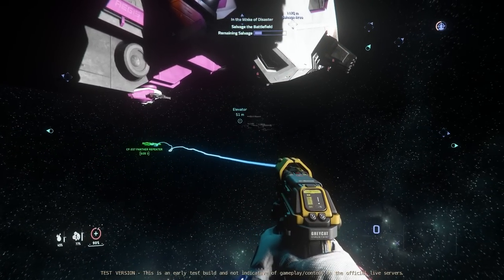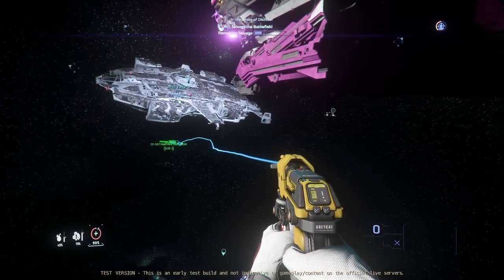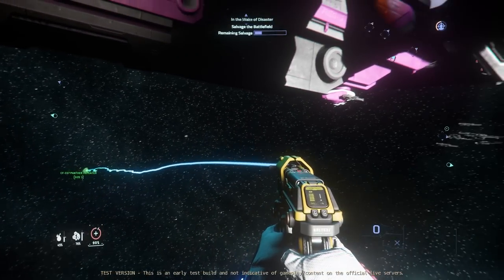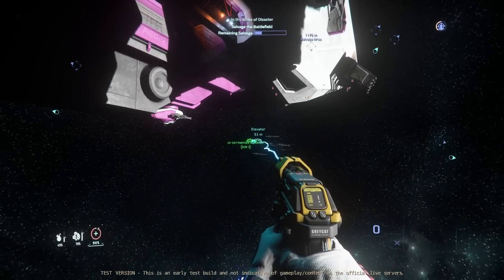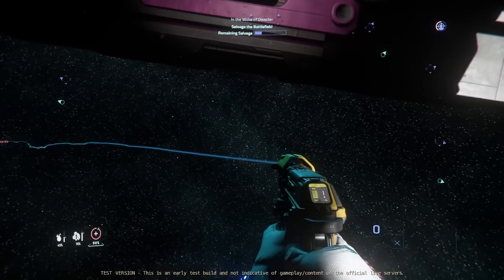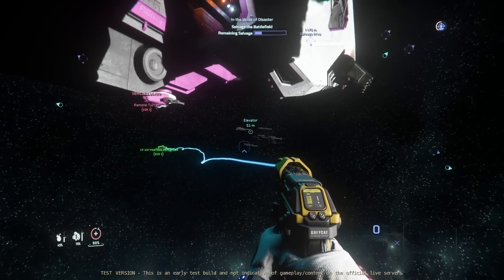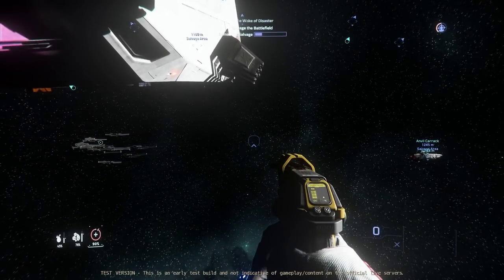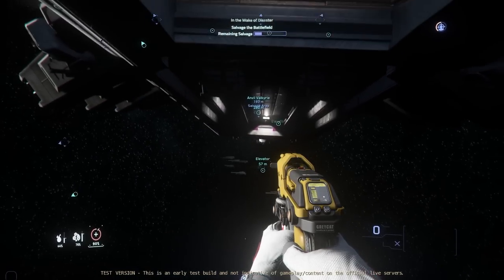If you wanted to keep these guns for the future and can't put them in inventory, then you'd want whatever ship you were putting them on to exclusively function in that role. It's not like you'd want to load these onto a Constellation Andromeda and then take it out to do bounties — because if you're selling this gear and it's sitting in the cargo, you couldn't risk that. You'd die and just be like a pinata of guns flying out everywhere. Maybe funny, but if you were going to do this seriously...